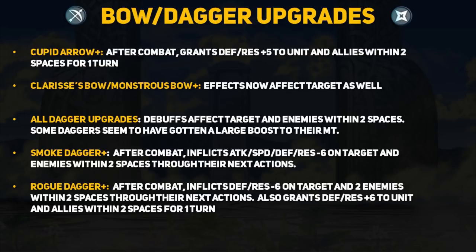I am planning to make a separate video about these confusing descriptions. When an effect only lasts for one turn, it means the buff or debuff only affects the unit until the end of the enemy phase. Moving on — Clarice's Bow and the Monstrous Bow now inflict their status debuffs on the target in addition to the AoE. All dagger upgrades now let their debuffs affect the target and all foes within two spaces. The Smoke Dagger now inflicts -6 to all stats after combat through their next actions, which seems pretty insane. The Rogue Dagger inflicts -6 defense and resistance after combat, then grants allies within two spaces +6 defense and resistance for one turn.